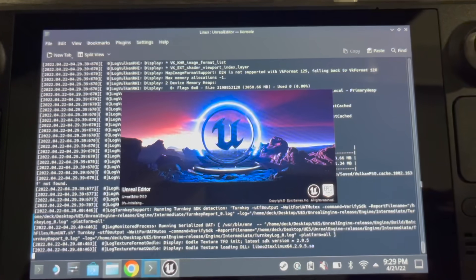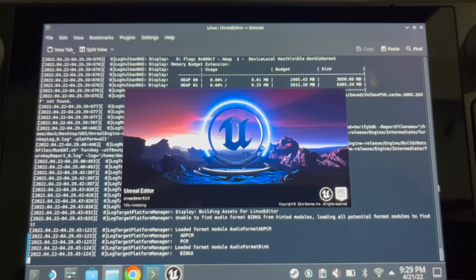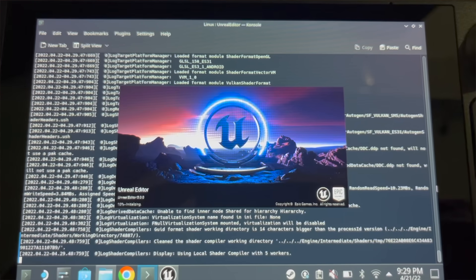So what I did was package Lyra within Unreal Engine 5, created an EXE, put it on the Steam Deck, and added it to Steam so it would run through Proton. I packaged it through a PC — the next thing I want to try is doing all of this through the Unreal Engine 5 installation on the Steam Deck itself. But just to verify what would actually work, I built it on PC first.